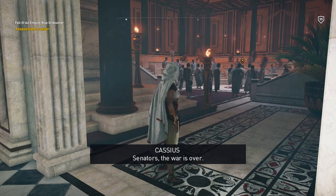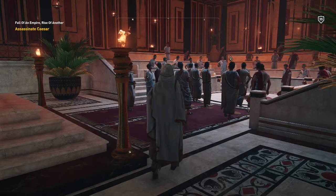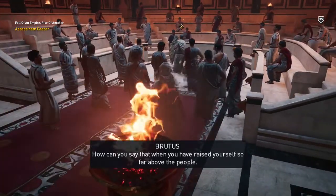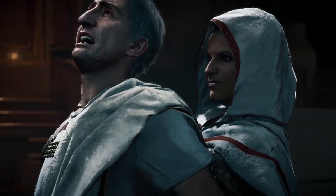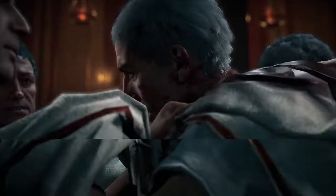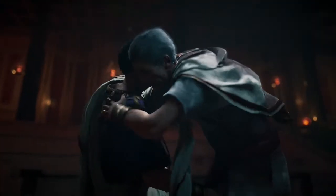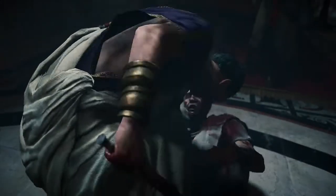Caesar continues: 'You speak of Republic while coveting a crown. Marcus Antonius offered me the crown at the Lupercalia festival — I refused it.' 'And what a pretty blade.' 'You don't need a crown, they have made you a god.' 'Support me in my dreams for Rome and old divisions will be forgotten.' 'Senators, the war is over.' 'The drums of dissent have reached a fever pitch — Rome will not be a monarchy again.' Then somebody stabs Caesar — everybody stabs him.